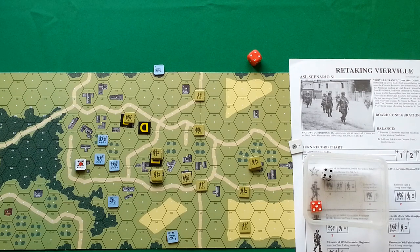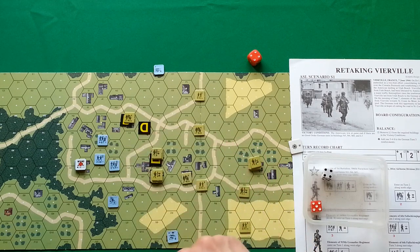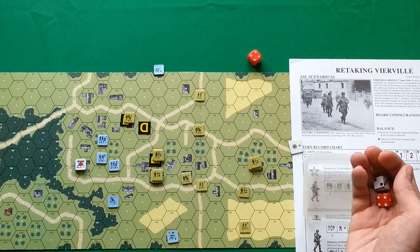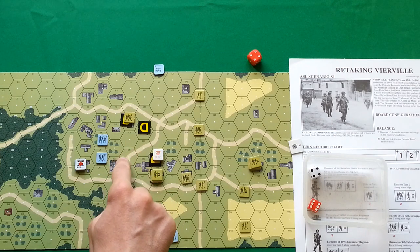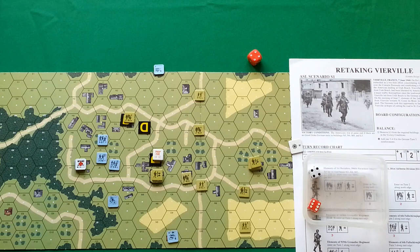That's all for the rally phase — no reinforcements coming. Moving to prep fire. Americans fire — these guys fire on them with firepower of seven. One two three four so six, plus one for orchard, minus one for commander — no modifier, rolled 10 — miss. No other units likely to successfully prep fire.